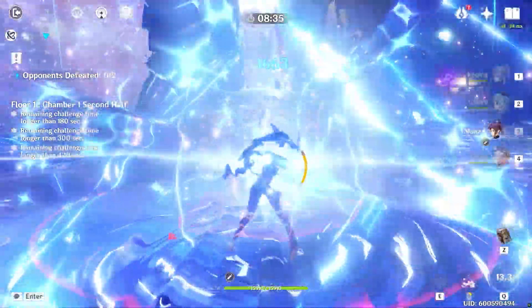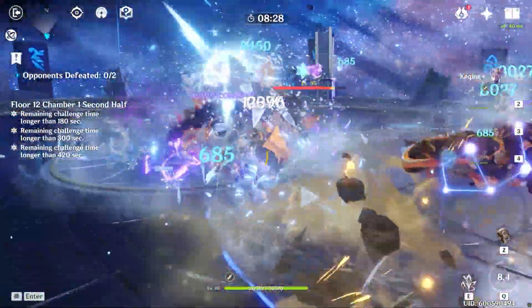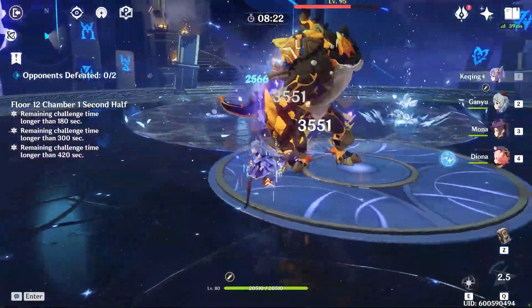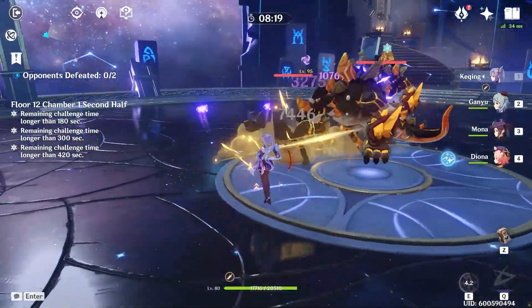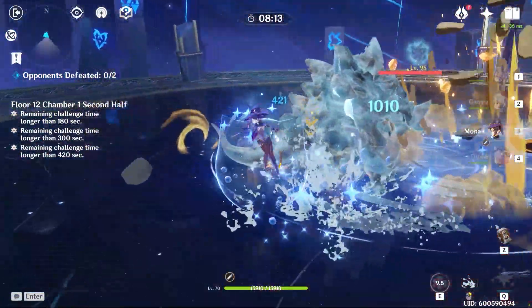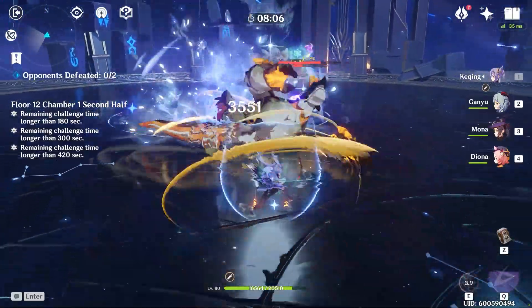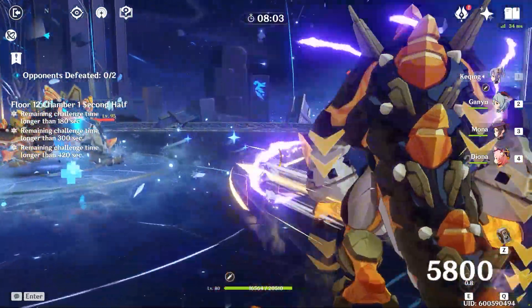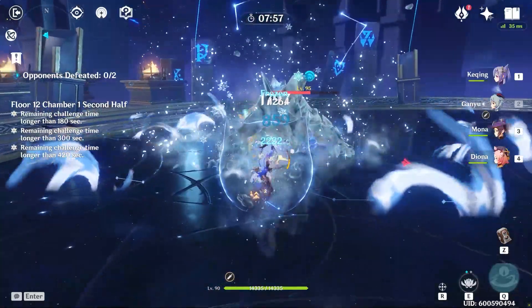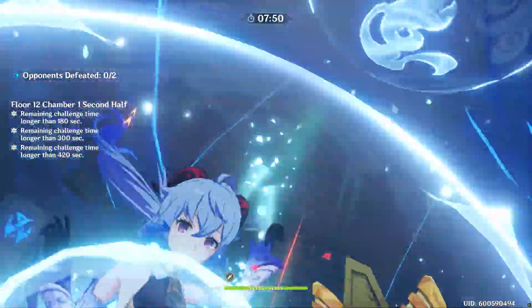As a physical main DPS, Keqing's main focus for her damage output will be her charged attack. Due to the high frequency you can perform these dual strikes and the increased damage scaling, this will be overall more effective than performing auto attacks. Though the main reason to go this route was because this was the only build that could properly use the 5-star weapon Aquila Favonia. Now that we have access to Summit Shaper and Primordial Jade Cutter that can increase the damage of the Electro build, that reasoning doesn't really hold much water anymore. The physical build is likely to be more effective when in combat with bosses or any enemy that generally stays in one place, but your mobility overall suffers with this build.